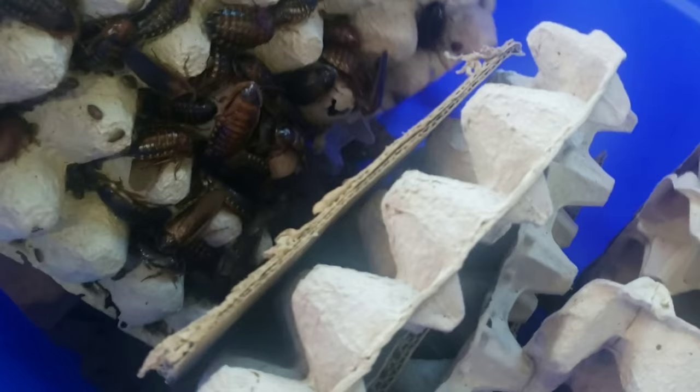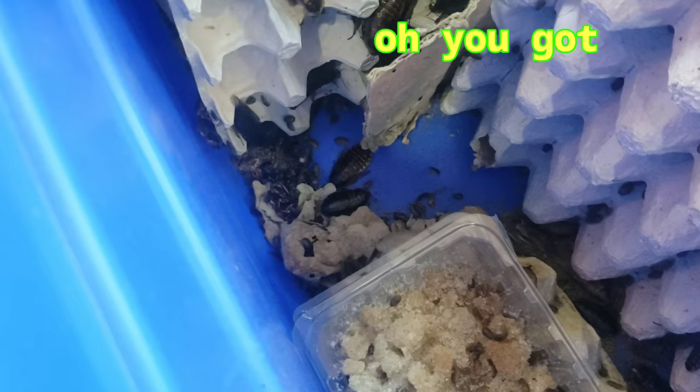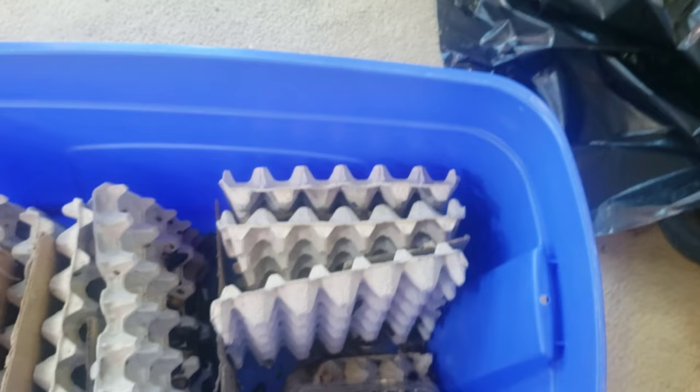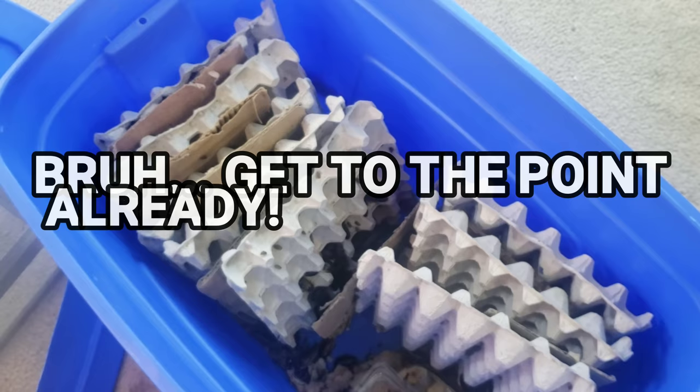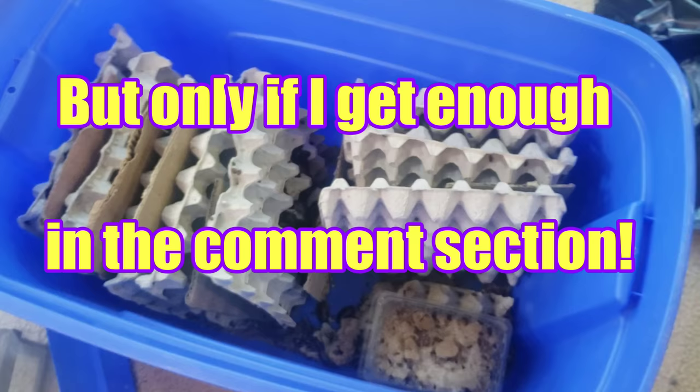These are the roaches inside the bin — it's a big colony. You don't want to overstuff your colony; that's kind of one of the problems I have with this one. If roaches become overcrowded they can let off a fluid that makes them sick and they slowly die off — I believe they do this to make space. I'll do a detailed roach care video showing multiple species later, but for now this is just to help you sort, sift, and maintain your dubia colony.